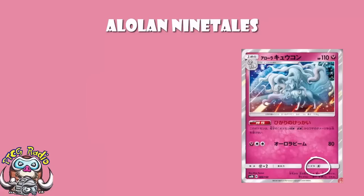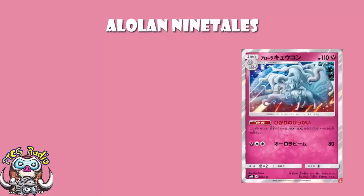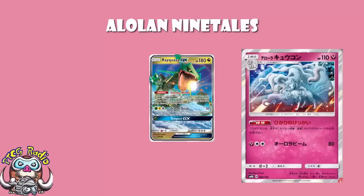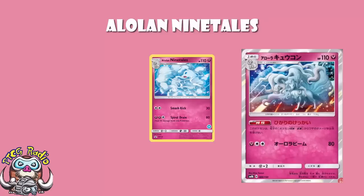The retreat cost of one is fine, it's quite low, and if you wish you can use a Float Stone, although contrary to my prediction that is not seeing a lot of play at all at the moment. And it's a Fairy type, so you are hitting weakness against something like Rayquaza and a whole bunch of other dragon-y types. Although, how does this not have a resistance to darkness? All Fairy Pokemon have a resistance to darkness. The other Fairy type Alolan Ninetales has a resistance to darkness - how does this not? That's weird.